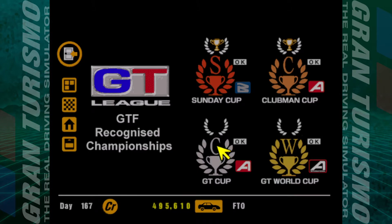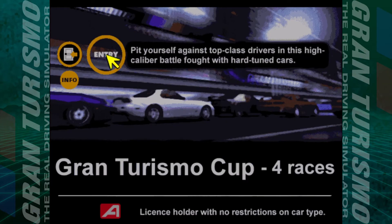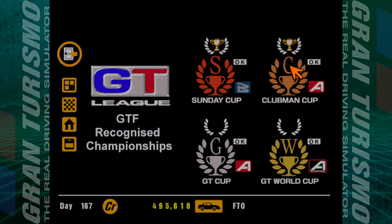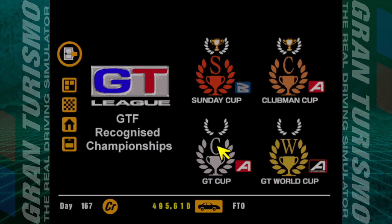The GT League — the last in the A Class is the GT Cup. Four races: Grand Valley Speedway, Deep Forest Raceway, Special Stage Route Five, and Trial Mountain. None of the tracks are reversed — only special events do reversed layouts. Championship bonus of 25,000, race bonus 10,000, and pole position bonus of 5,000. I'm going to keep the FTO for this one. After the A Class we move on to International A — tuned car series, Grand Valley 300 kilometers, and the all-nighters. Stay tuned, see you all next time — thank you very much for watching, bye for now.